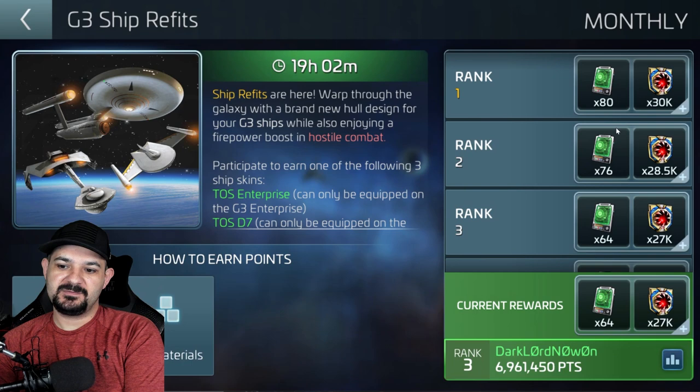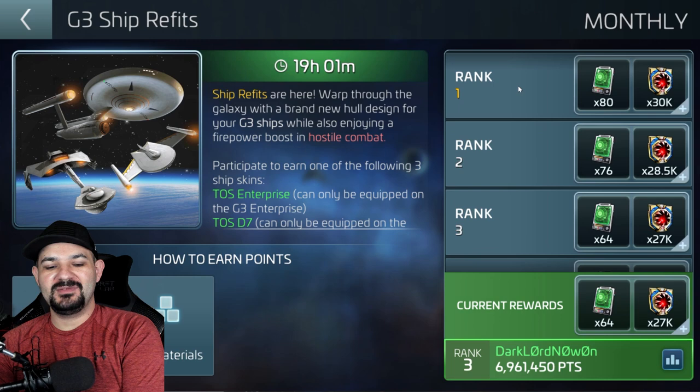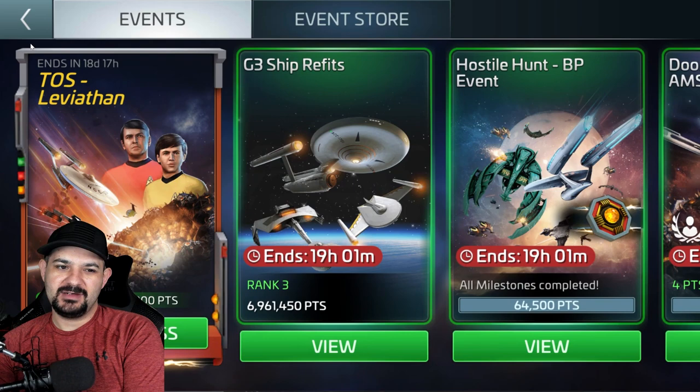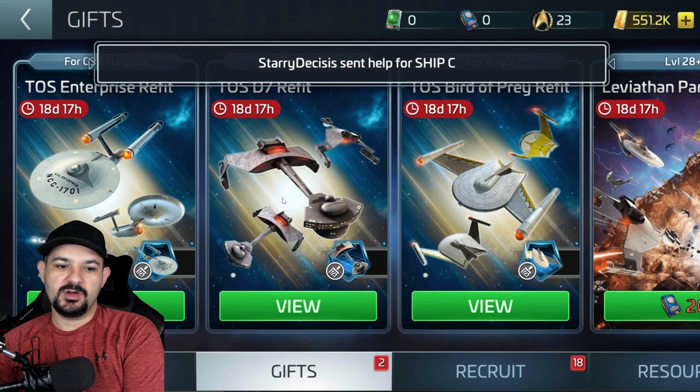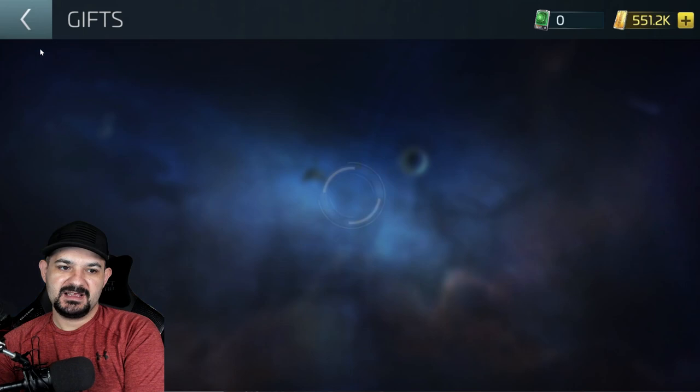You have to spend 80 shards to get one skin. Only first place gets the full amount — second place is 4 short, third place is 16 short — and it's only four people per bracket who get the material to unlock skins. Once you get the ship tracker skin, you go over here to your claim and pick what skin you want — the Enterprise, the D4, or the Auger skin.